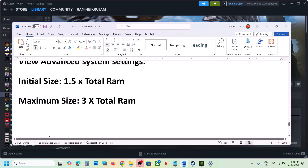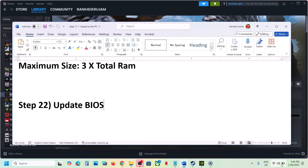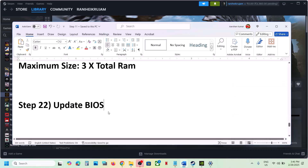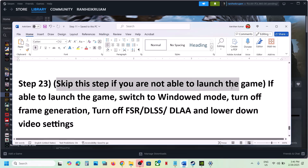The next step is to update the BIOS. Go to your system manufacturer's website, select your model number, and update the BIOS. For laptops, make sure your battery is above 10% before updating. After the BIOS update, log in to the computer and launch the game.